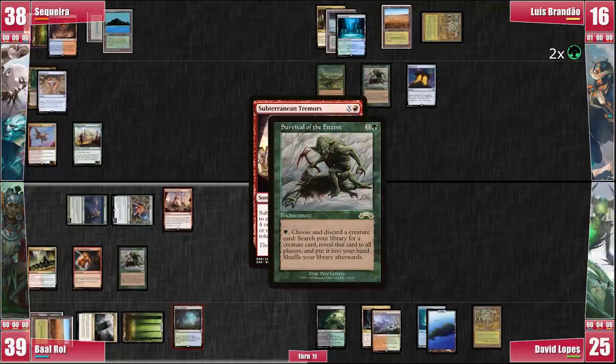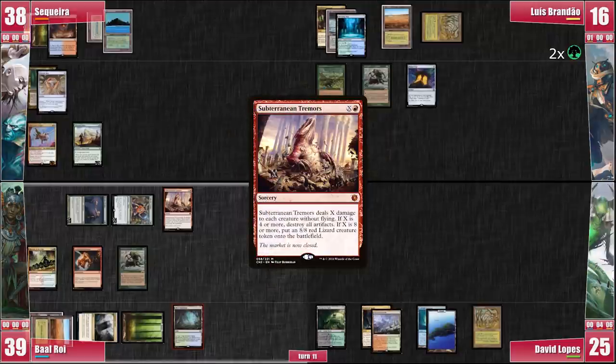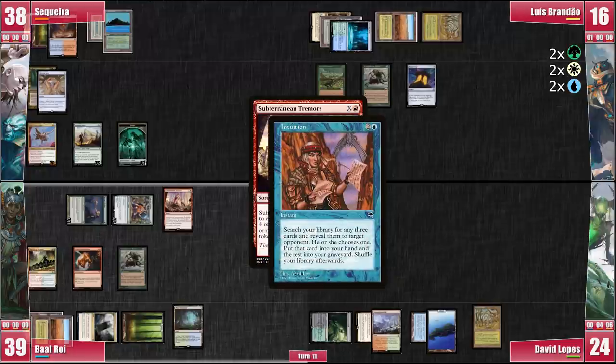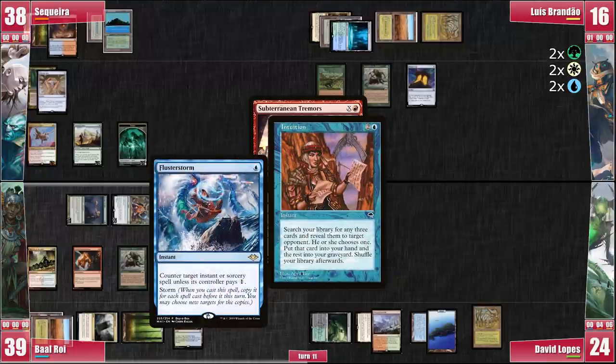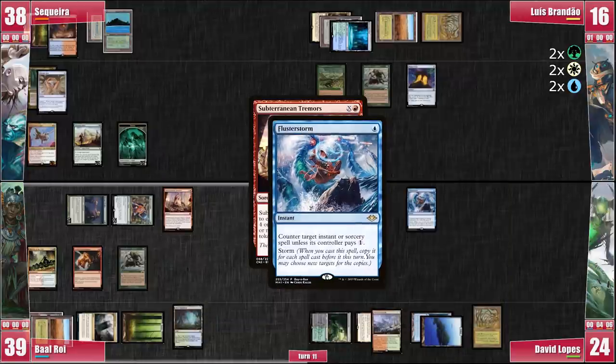Luis activates Survival again, discarding Cephalid Illusionist to find Academy Rector. At this point, he remembers it's smart to wait and see if David has anything to say about Tremors. So he floats 4 more mana from the rest of his lands before passing priority on the Subterranean Tremors. David responds to Tremors with an Intuition, choosing a pile of Flusterstorm, Life from the Loam, and Pernicious Deed. He realizes Baal is the one most interested in having his own spell countered, so he chooses him as the target. Baal does give David Flusterstorm and David casts it, countering Baal's Tremors.